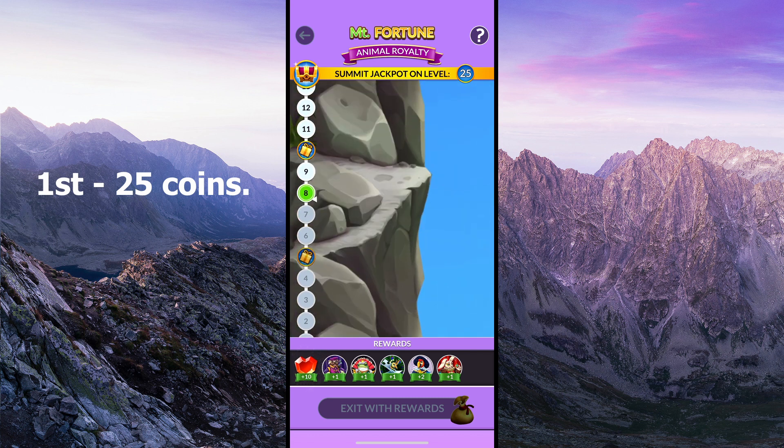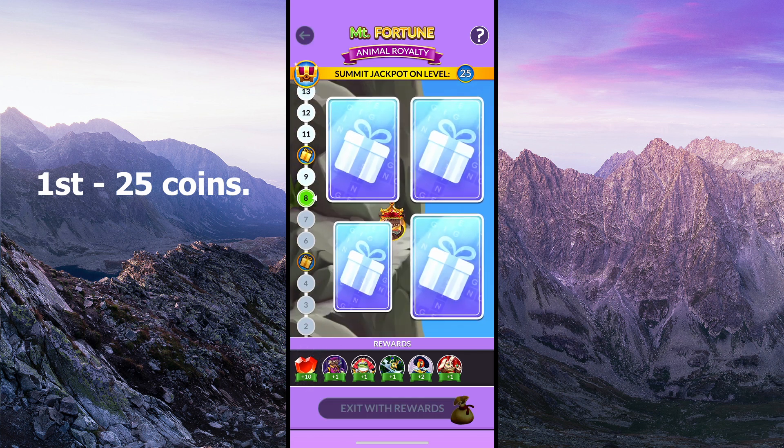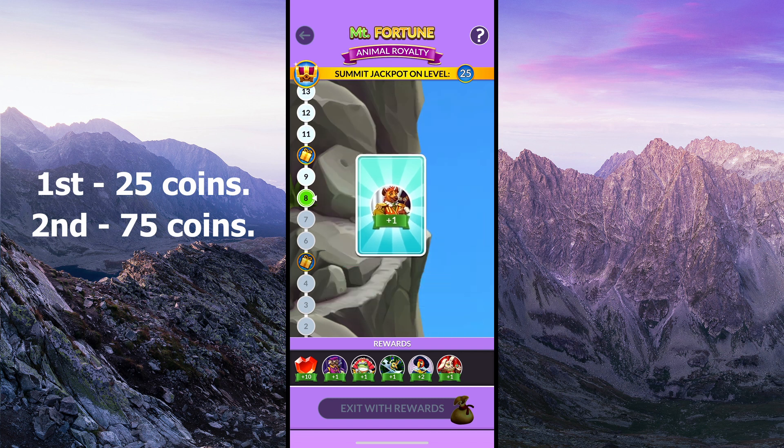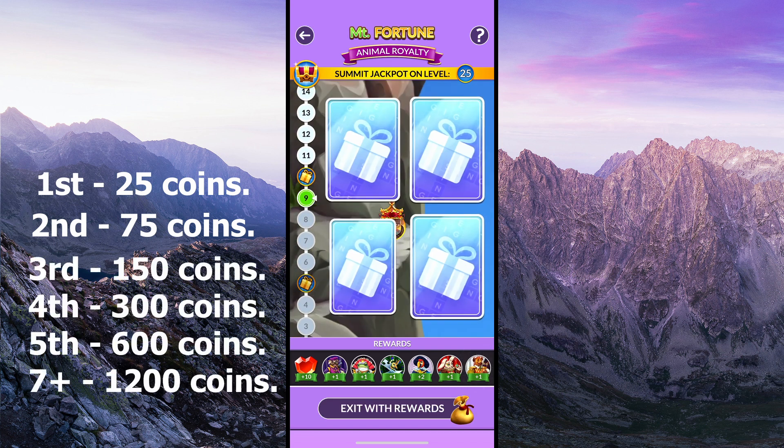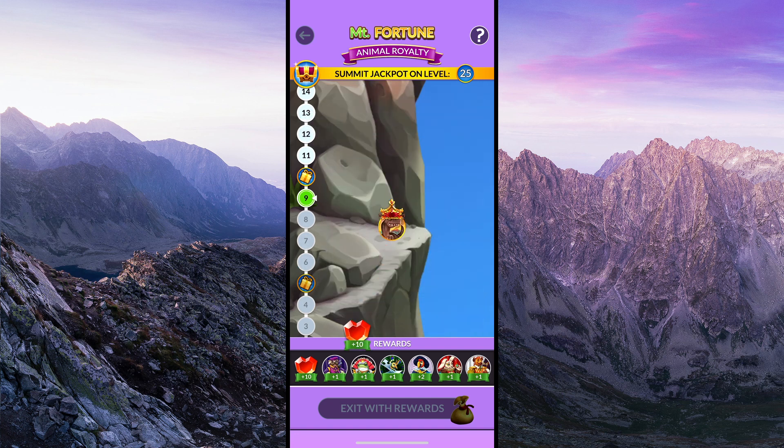For example, the first rock only costs you 25 coins to save your prizes. The next is 75, then 150, 300, 600, up to 1,200 coins. You can lose a lot of coins pretty quickly this way.